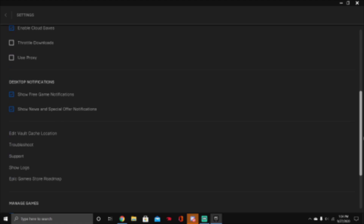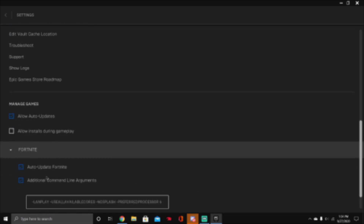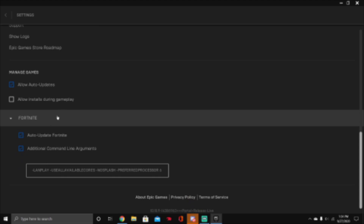After you go to Settings, go all the way down. Press Fortnite. And then this should be off — if it was number one — so make sure that both of these have a checkmark.